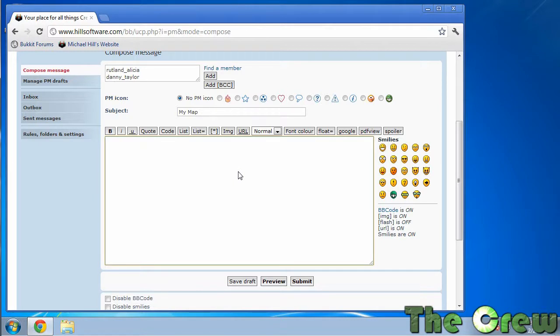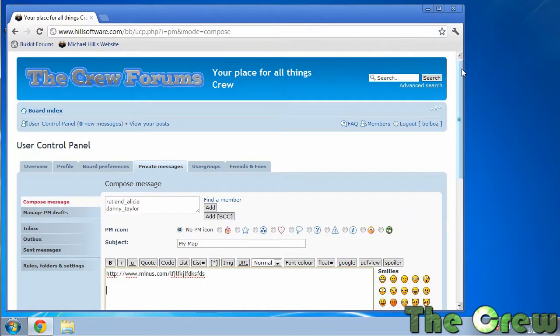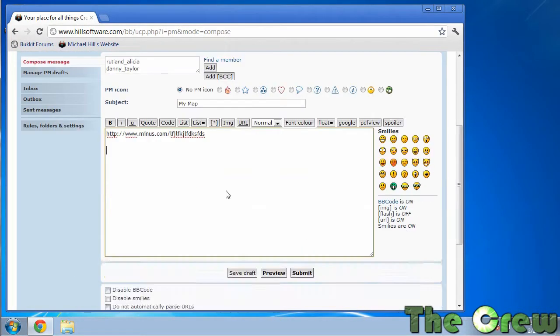You can type in any special information about your map in the message body. Then what you're going to want to do is post a link to where the map is stored — on a website like Minus.com, your Dropbox, or whatever it may be. There is also a way to attach a file directly if your map is very small, less than about 25 megabytes, but that probably won't be the case for most maps. You're welcome to try that if you don't want to use a site like RapidShare, Minus.com, Dropbox, or Box.